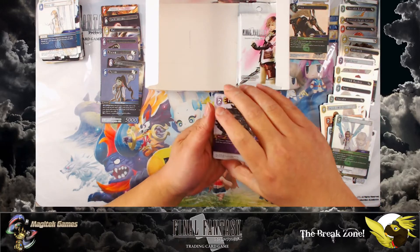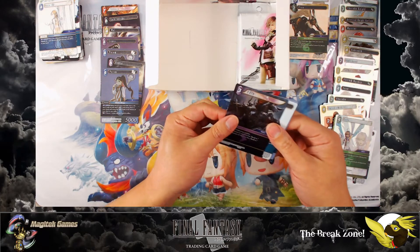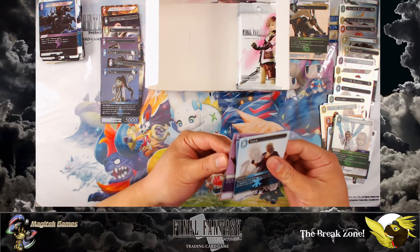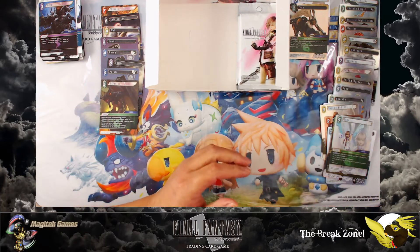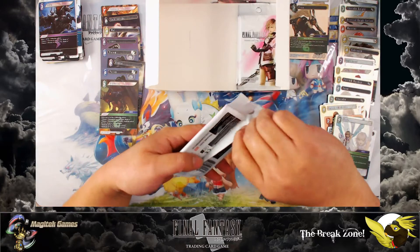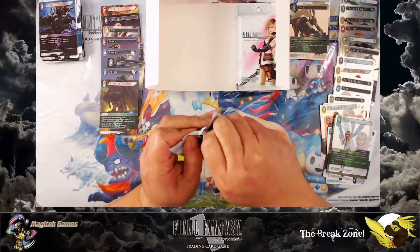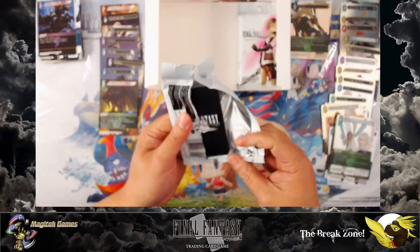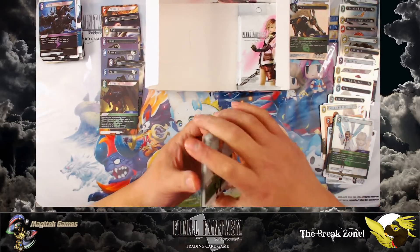I guess if they're both in one pack, that means you're not gonna get them in separate packs. Foil Odin. Nope — there we go, Diablos is a legendary! Four more packs, but I do expect at least one more legendary. Earth Warrior of Light, Earth Wall, foil Zemus — what else would I want?